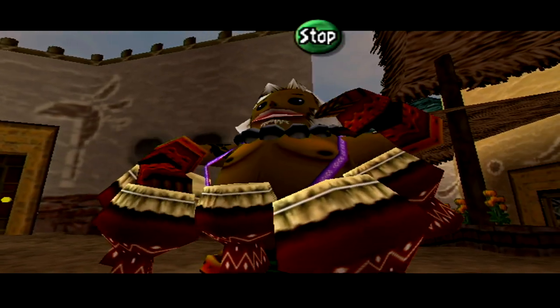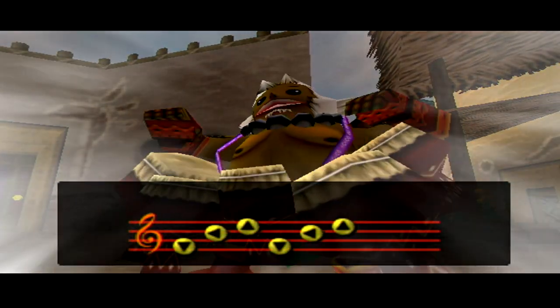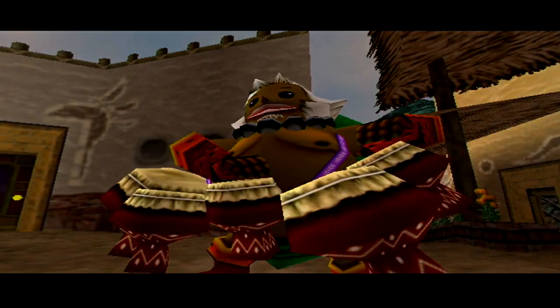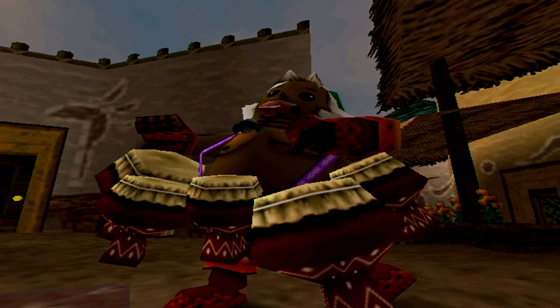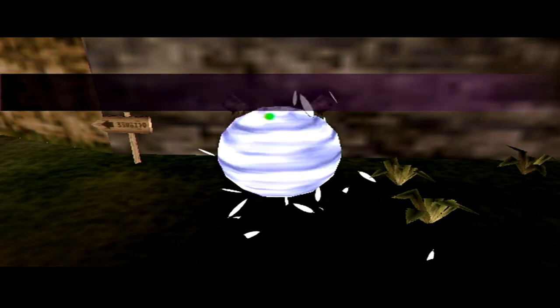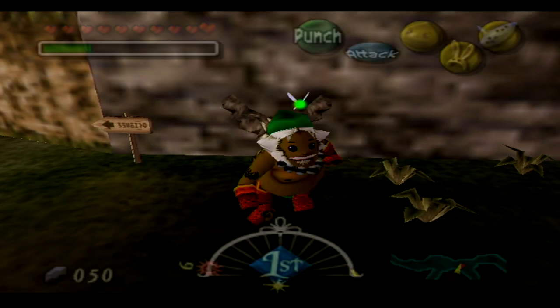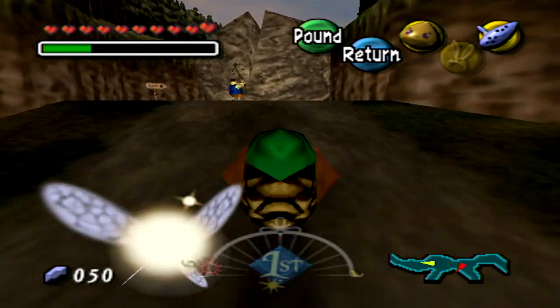Let's go ahead and play the Song of Soaring and make our way to Romani Ranch, because over there there are a couple things we can do. Remember how we had to wait until the final day for the path to open up? Well, that's why we bought the powder keg — so we can actually open it up now and check out what's going on within the very first day.